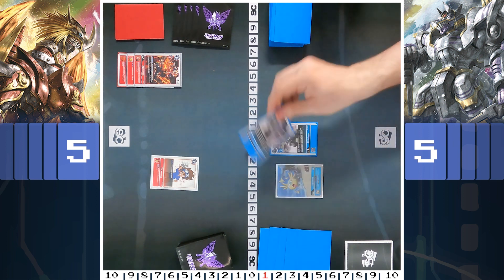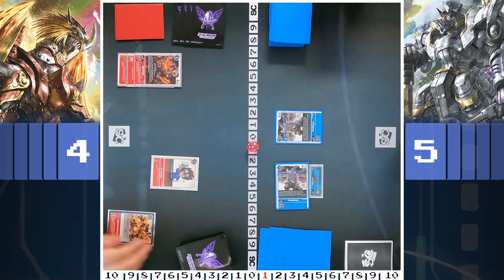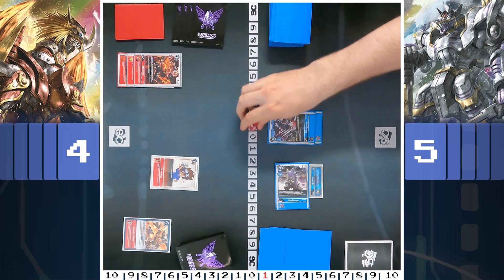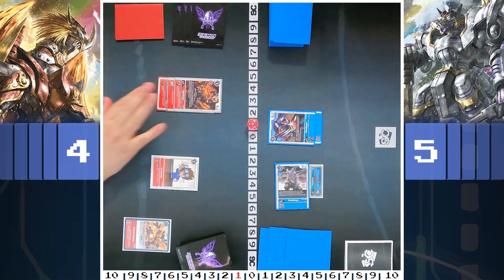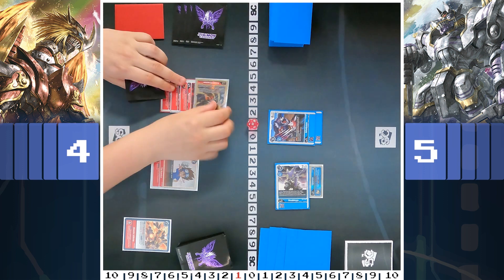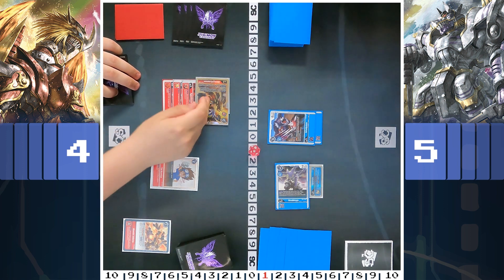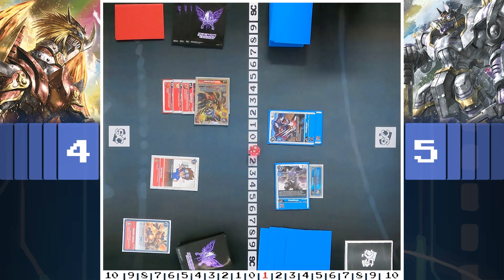So this was the first time playing Ancient Garurumon, and I hadn't played against this version of Ancient Greymon either. This is not the OTK version — we don't have the Aldamon which gives the ADP effect. You could run the normal ADP, but here the level 4 just goes to Ancient Greymon when attacking.